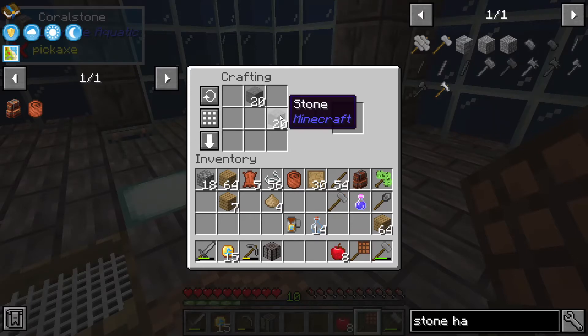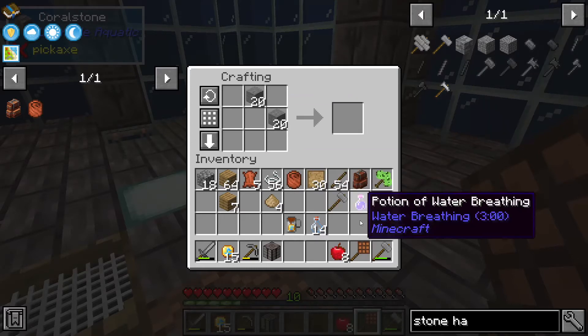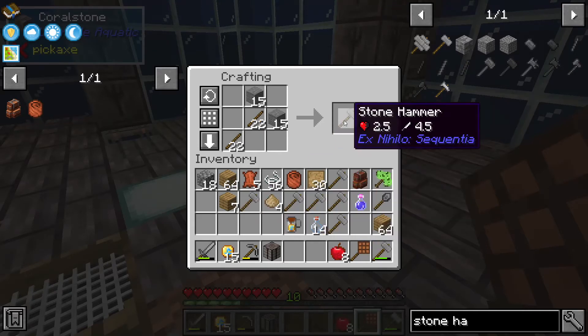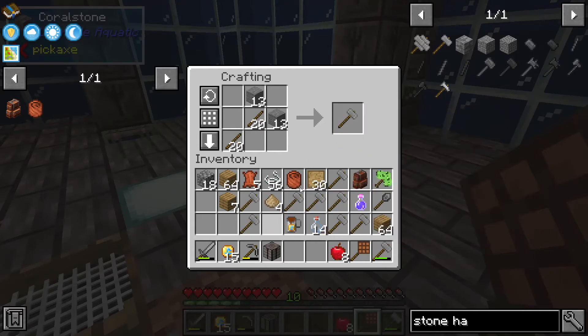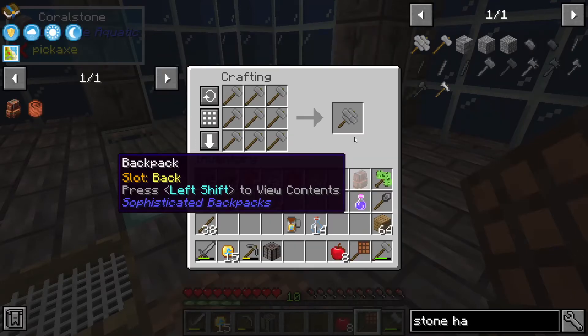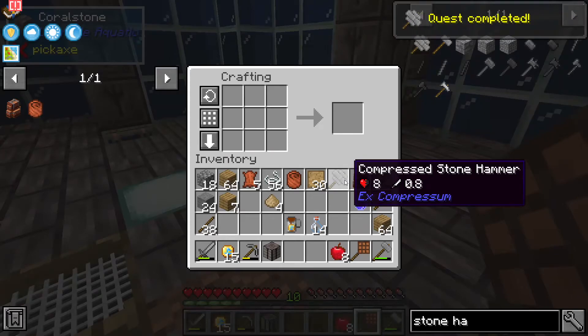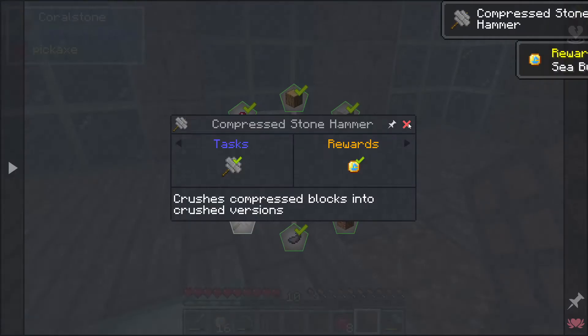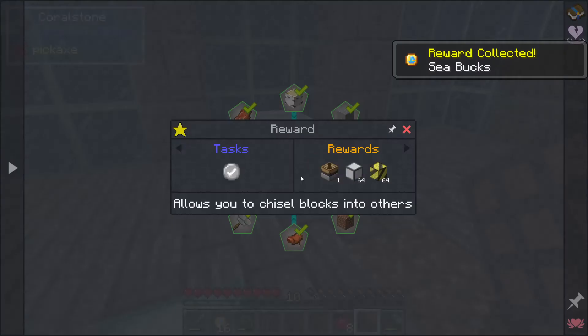It was out of regular stone, not cobblestone. Nine pieces of regular stone — click on this bad boy, and boom. Quest completed. That is the chapter challenge complete.